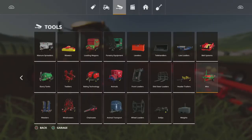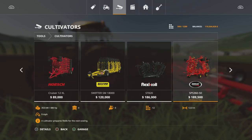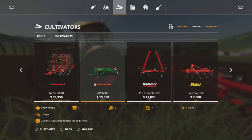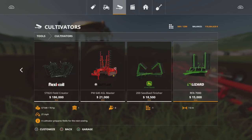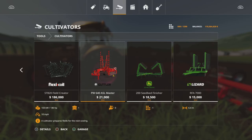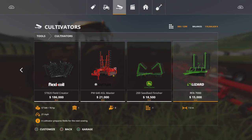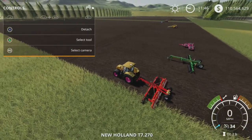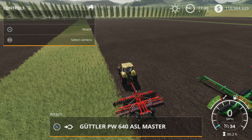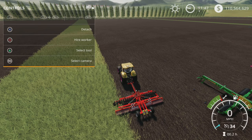Under cultivators we have the Amazon cultivator, the PW640 ASL Master by Guttler, and the Lizard RFA 7000. I'll start with the Guttler PW640 here — it is under cultivators, so you'd expect certain behavior from it.